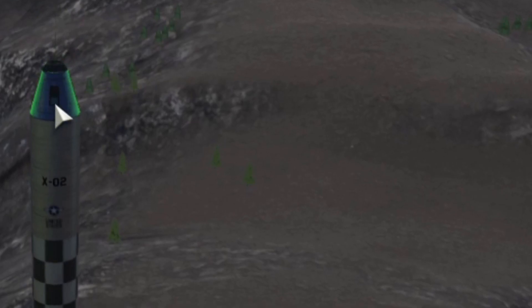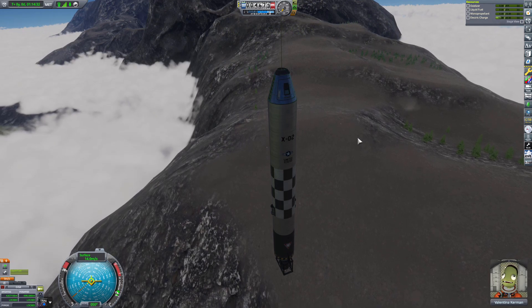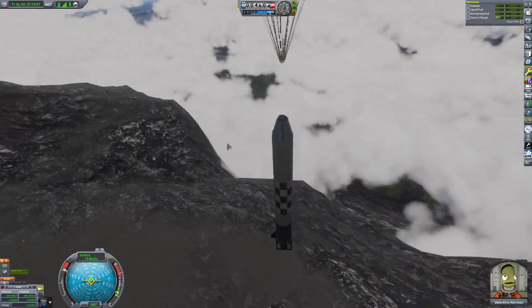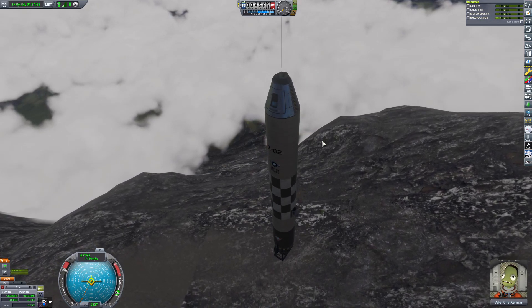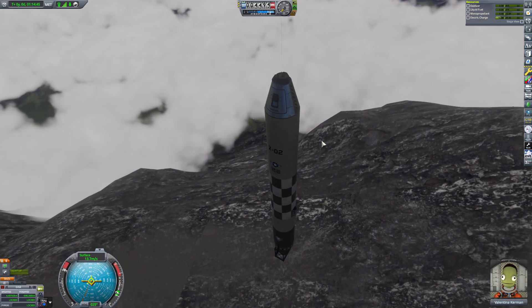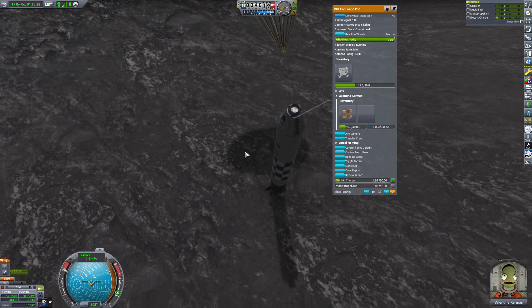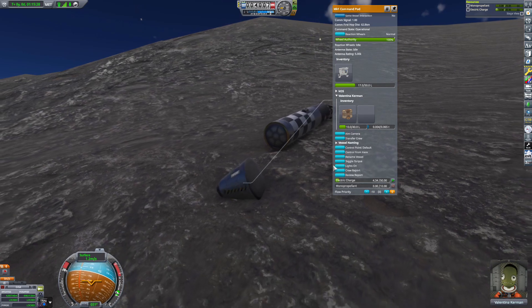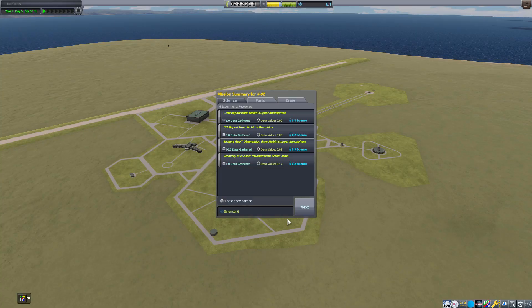I'm calling it. Off of contract services - this is a sheer cliff. As soon as she touches down, she's jumping. Are we going to lose Valentina? And we only collected 1.8 science out of the whole damn thing.